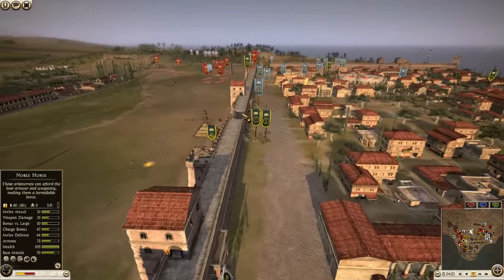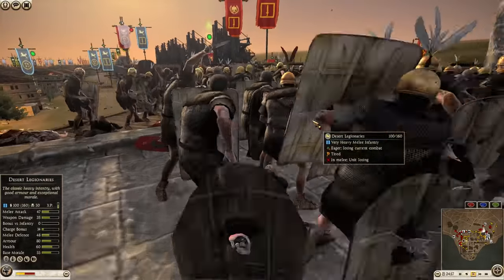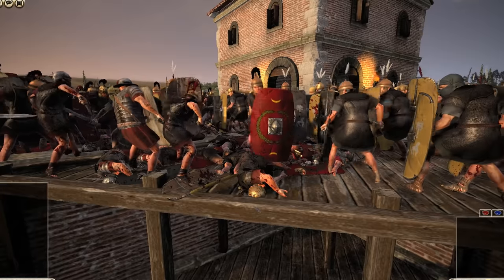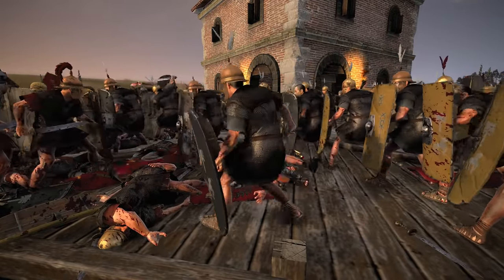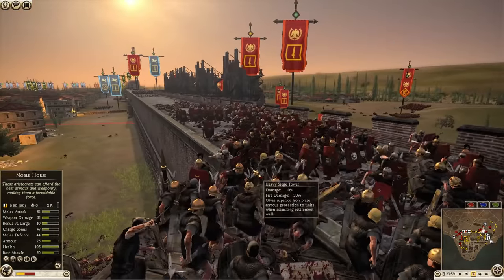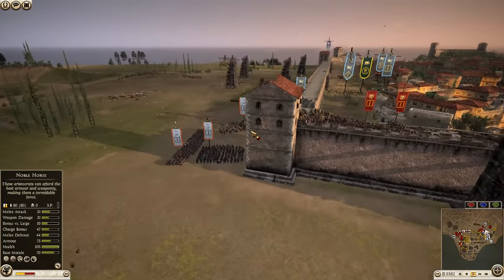Rome has been holding well — they're even pushing up on the walls. Desert legionary against normal and veteran legionaries — Rome should edge out here and survive this engagement. But the desert legionaries are definitely giving them a run for their money.